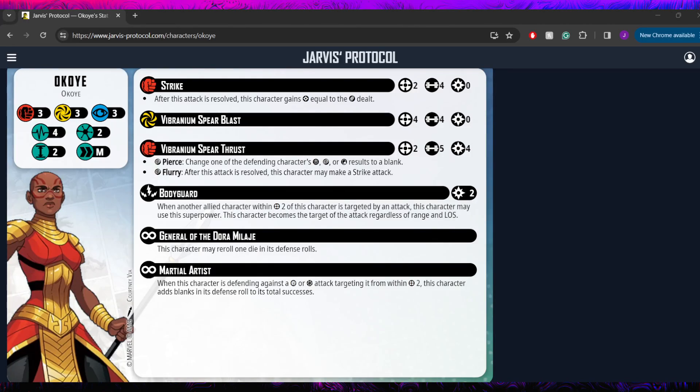Hello everybody and welcome back to another Marvel Crisis Protocol character spotlight. Today we are taking a look at Okoye. She is one of the remaining two threats we haven't covered yet, and personally she's probably one of my favorites. I only recently picked up the model myself, so I haven't had as much of a chance to play around with her as some of the others on the list of twos.